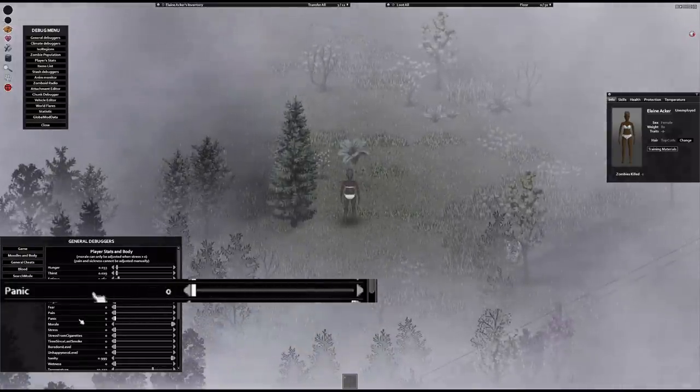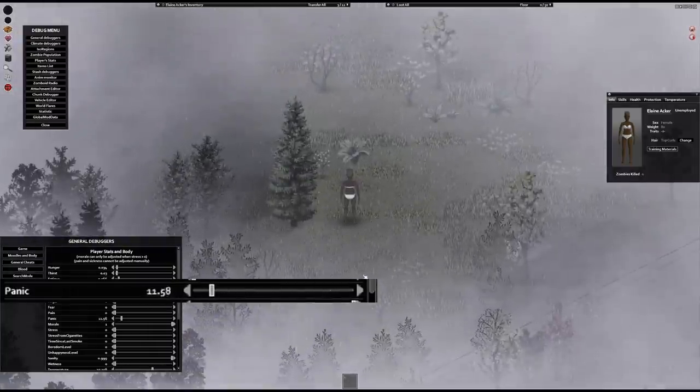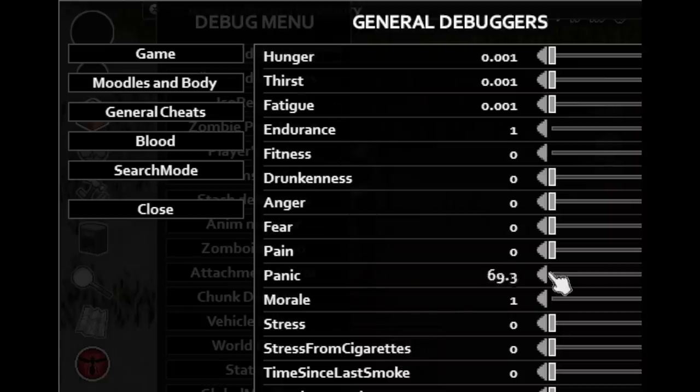This does mean that you can selectively activate Adrenaline Junkie on an agoraphobic character if you live long enough — the best of both worlds. Don't worry, I tried to shrink the window as small as possible to see if I could cancel out agoraphobic, and I couldn't.